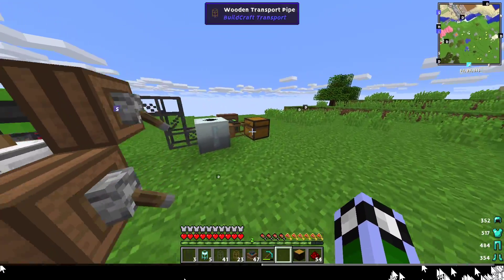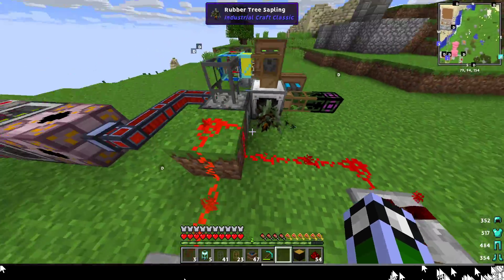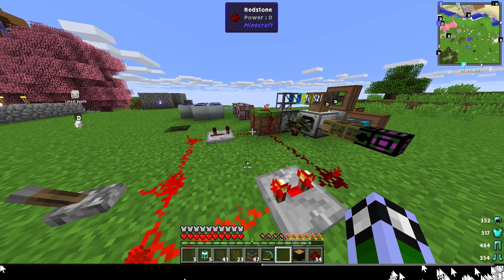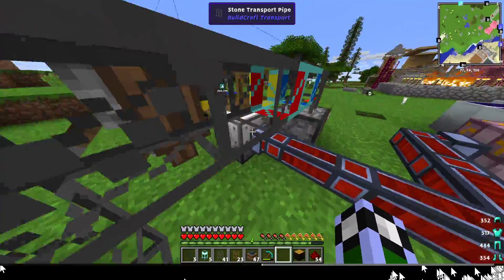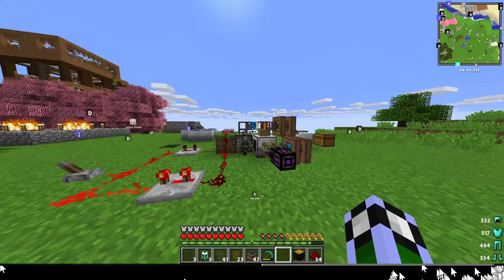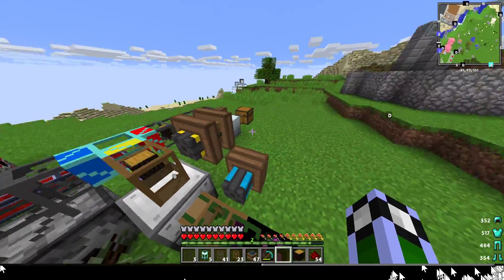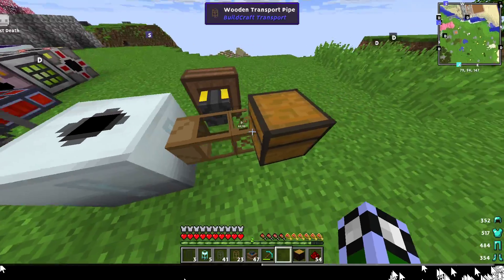The system will automatically put rubber into the chest so you don't have to farm it manually. I recommend starting with at least two to three saplings because you're not guaranteed to get a sapling back from every tree — you can actually see it working right here. That time it actually gave me two saplings back, which then go into the dispenser and get extracted.